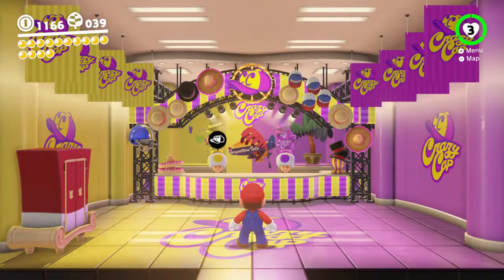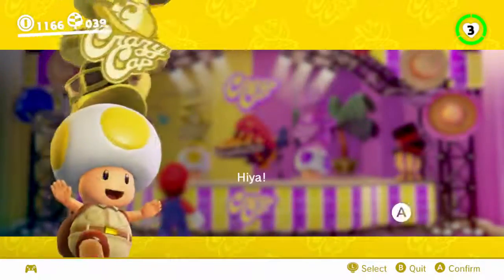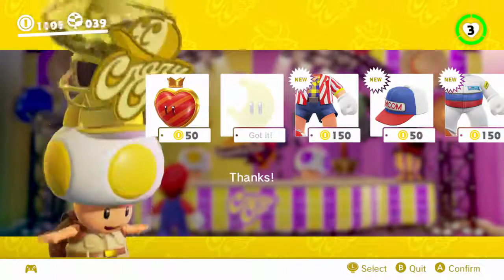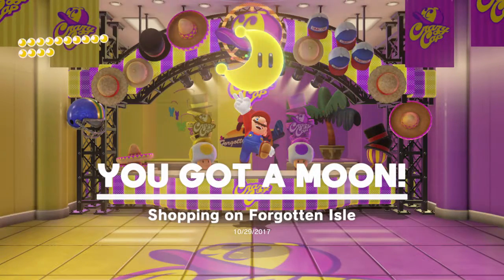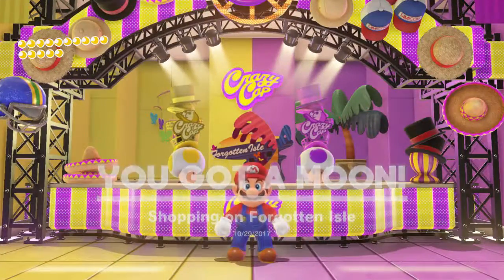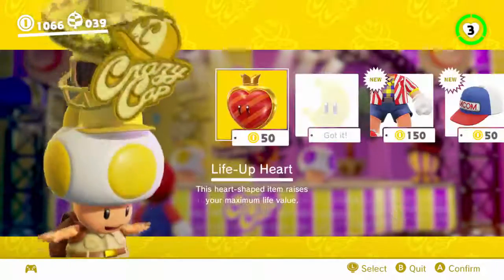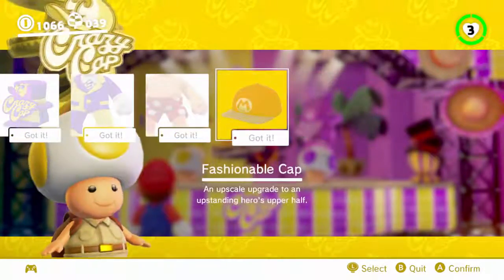Anyways, let's go into the shop and get our power moon, because there's always one. What's up? Give me that. Buy it. Thanks — no, thank you. Alright, shopping on the Forgotten Isle. That sounds so weird. Shopping on the Forgotten Isle.